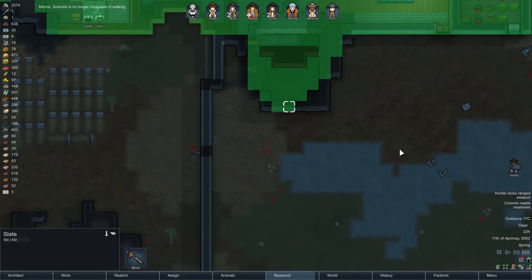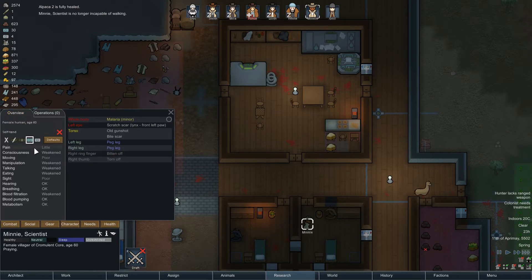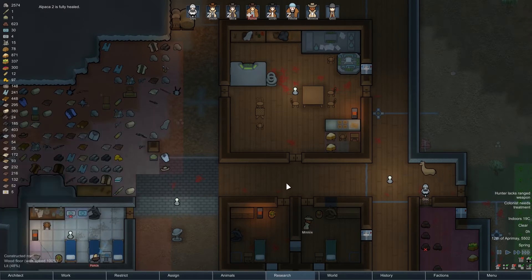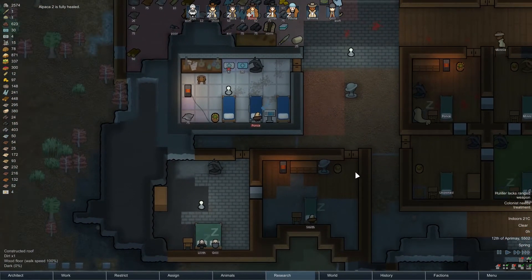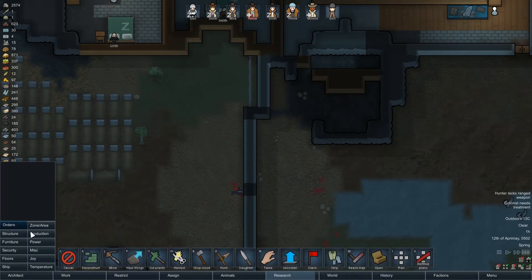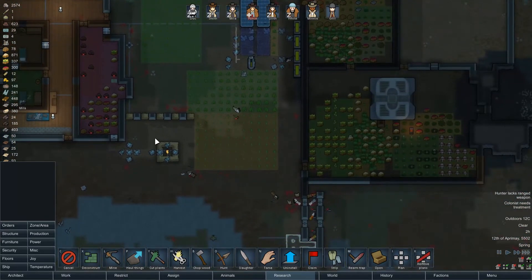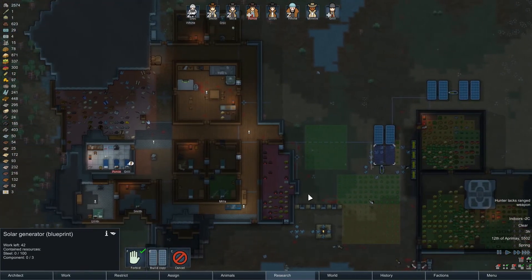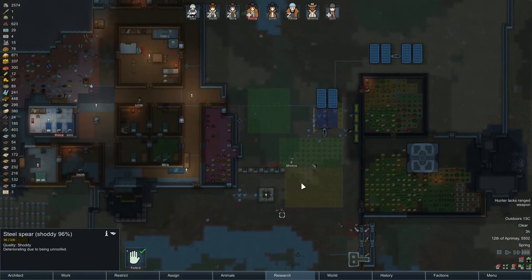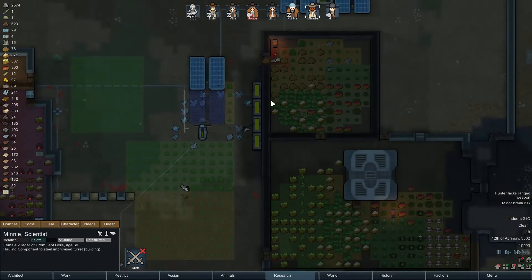Minnie is no longer incapable of walking — she's probably not very good at it. Look at Minnie go, she's just so happy to have some legs. Hopefully we can get her some bionics eventually.